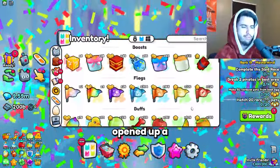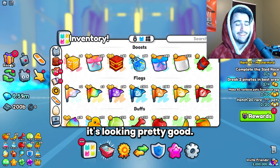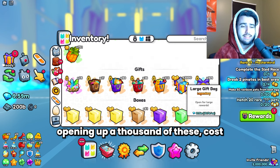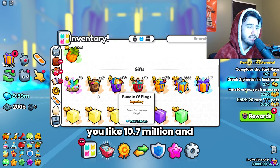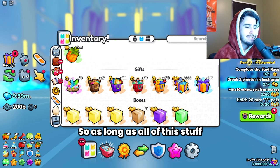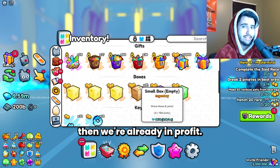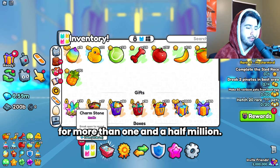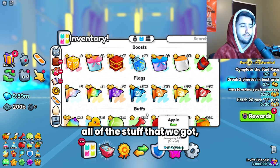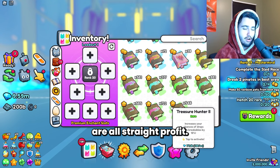Alright, we opened up a little over a thousand of them and it's looking pretty good — this is basically a diamond printing method. Opening a thousand of these cost about 10.7 million, and just from opening the bags themselves we got 9.6 million back. So as long as all the stuff we got is worth at least a million, we're already in profit. The charm stones alone account for more than one and a half million, so we're actually in profit for the first thousand — basically all the potions and enchants are straight profit on top of that.